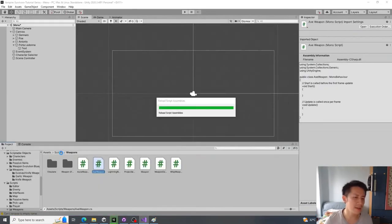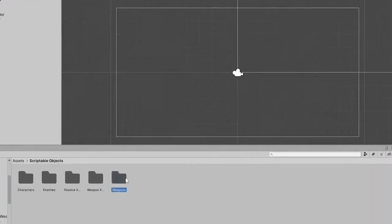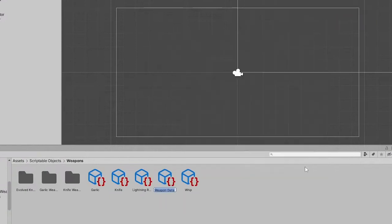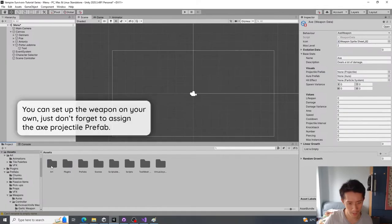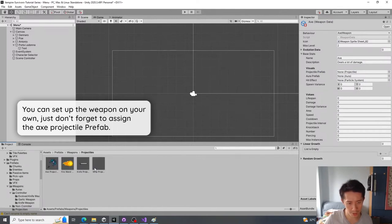Once the axe weapon is set up, create the weapon data: name it Axe, set the behavior to Axe Weapon, assign the axe projectile under `Prefabs > Weapons > Projectiles`. Leave the aura and particle system empty.